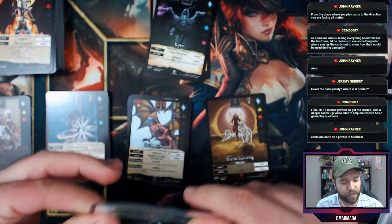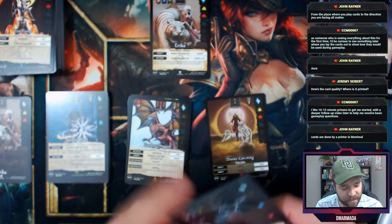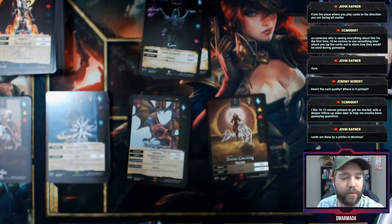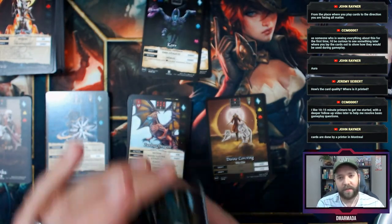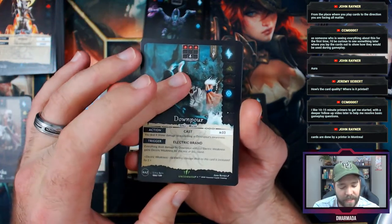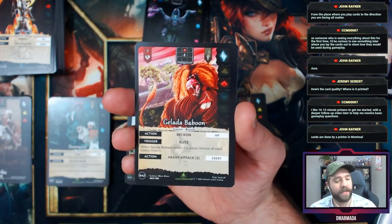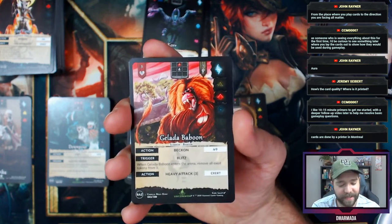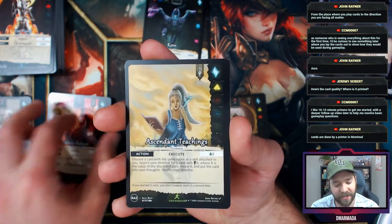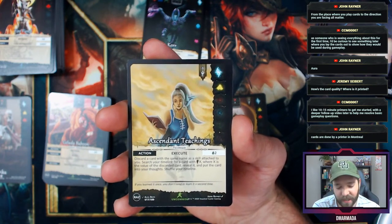The difference is completely negligible. I haven't seen too many burrs or problems on the edges opening these. I read a post on the Facebook group about a baboon deck — just lots of baboons. Ascendant Teachings: discard a card with the same name as a skill attached to you, search your timeline for a card where X is the value of your discarded card, reveal it, put it in your hand, shuffle your timeline.